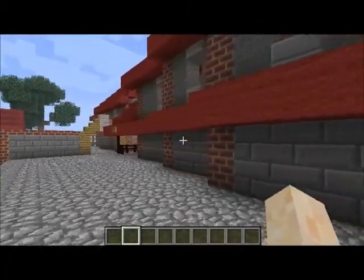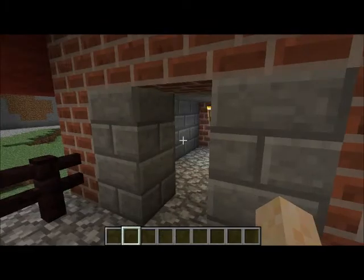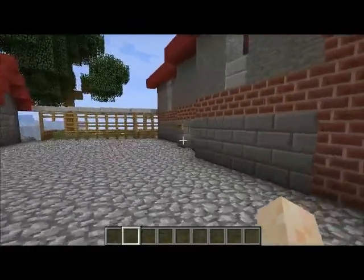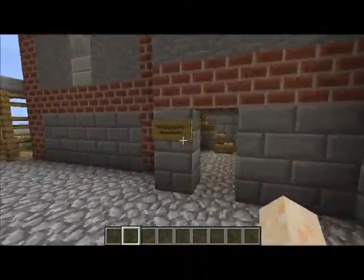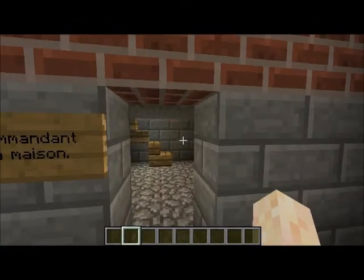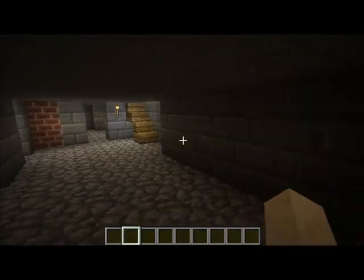Over here you have the Le Quiri, or the stables. You can hitch up your horse and have a drink at the bar. Then you come over here and you have a very particular building called the Commandant Les Maisons — this is the commander's house. And you may be thinking, why in God's green earth would you have a commander's house in the middle of France?